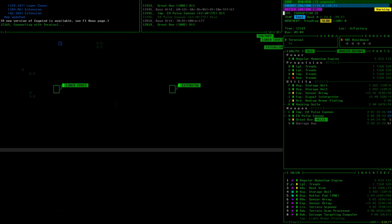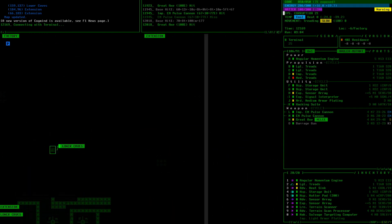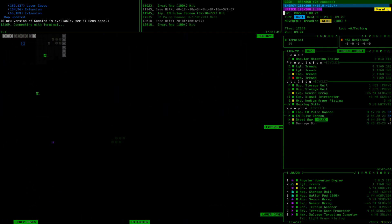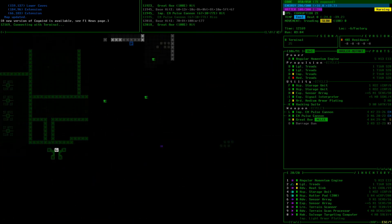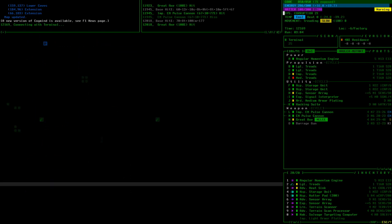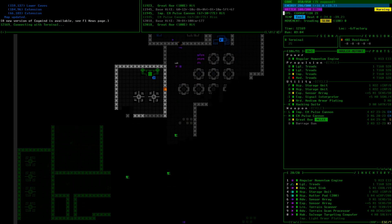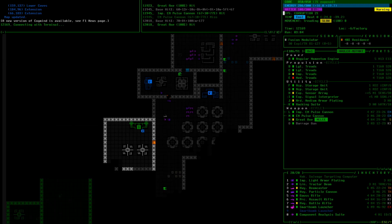Extension is all the way down here and all the way over here — neither of them is particularly close. Lower caves, Extension is up here. We can either go right... I have more intel and it looks like there's probably a relatively direct path on the way down. I'm going to avoid the chutes — I don't think we have any great ways of dealing with the shoot traps, unfortunately. We do have trap intel which tells us the location of all of those.